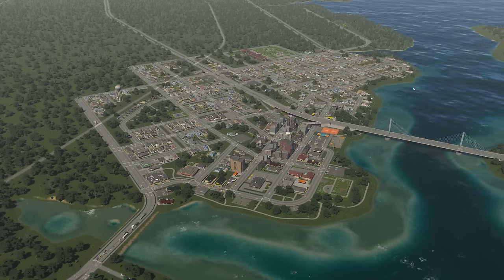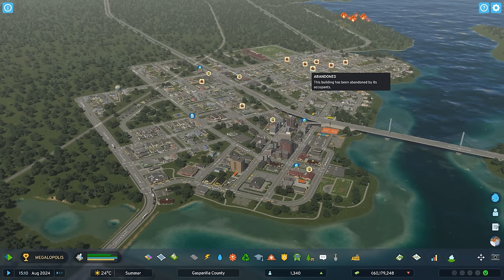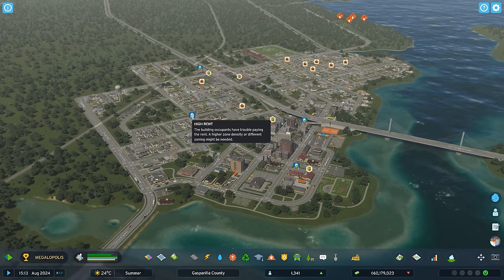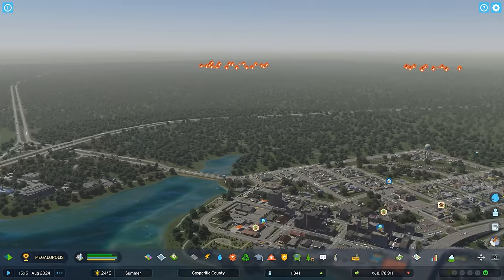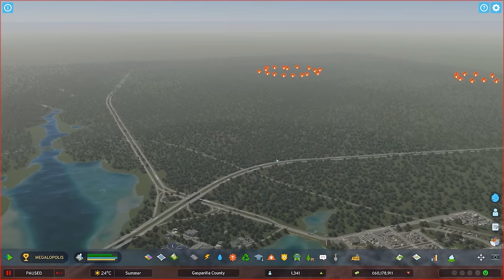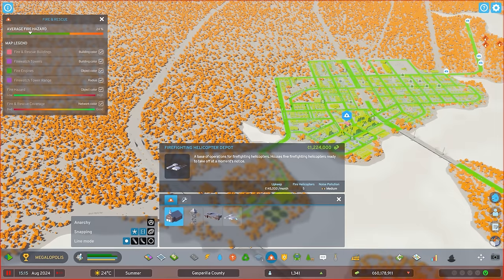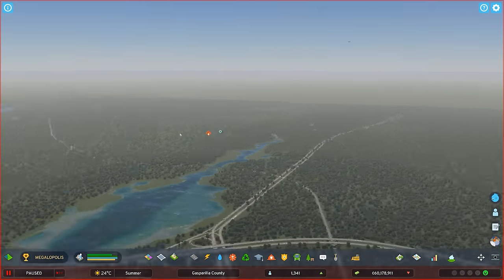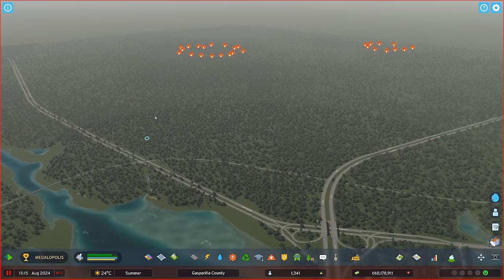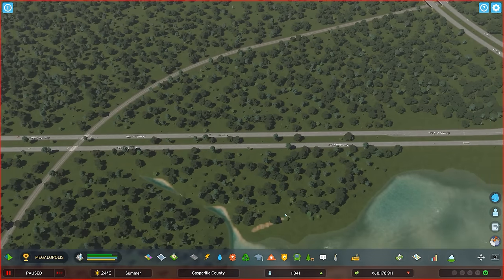Hey everybody, Tim Eiser here, welcome back to Gasparilla County. We're one episode in and already off to a shaky start. There's a lot of abandonment going on, businesses downtown are complaining of not enough customers or high resource costs, people are complaining of high rent, and to top it all off, half the map is on fire. Before things get out of hand, I'm going to pause the game and address these issues.